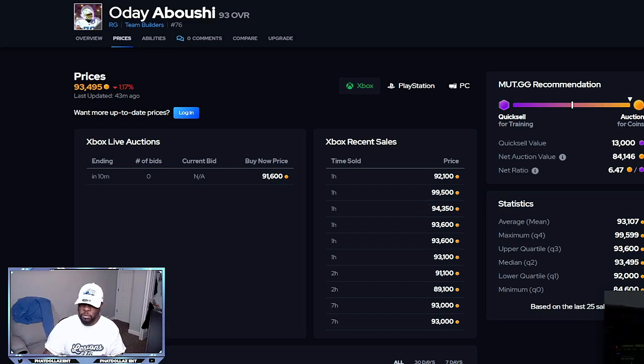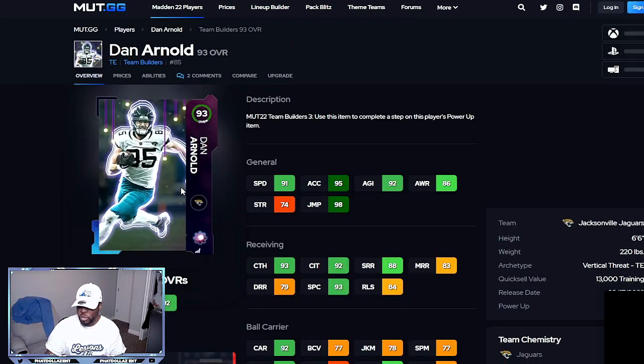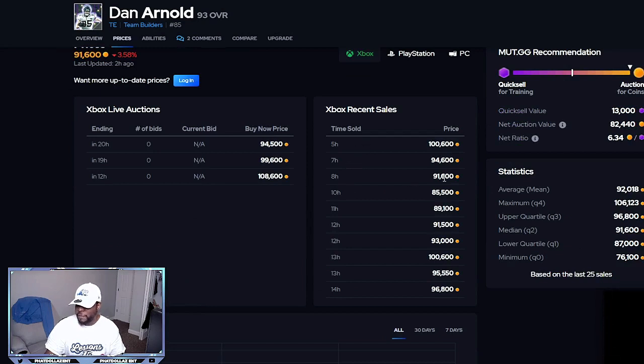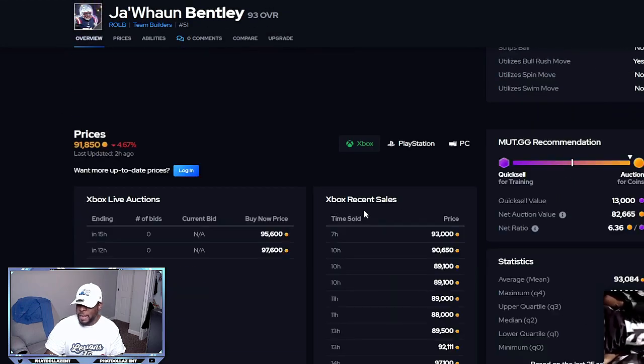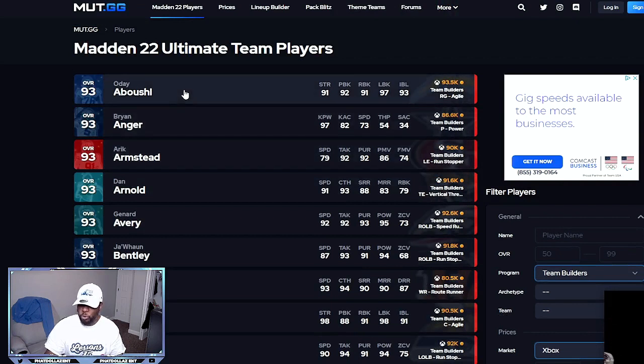The more time you spend on the auction house, the better snipes you'll have. We also have Sam Darnold from the Jaguars — in the past three sales he sold for 100,000, 94,000, and 91,000, with some currently listed at 94,000, 96,000, and 108,000. The Chargers are number one, but you also have a chance with the Patriots — Jawaan Bentley sold for 90,000 and 93,000 in the last 10 hours.